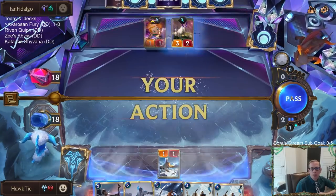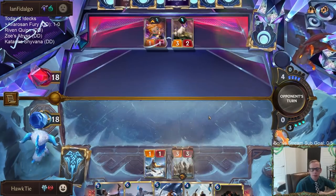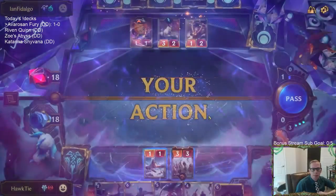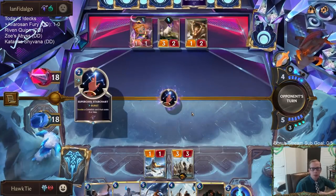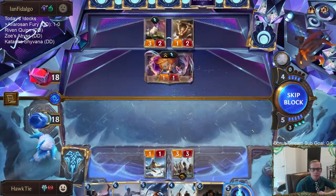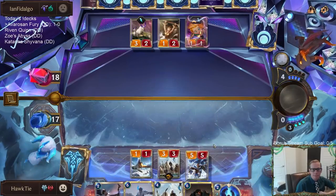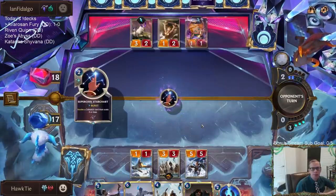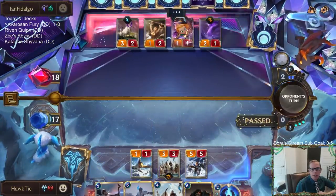We really want to draw spells right now — Troll Chant, Culling Strike, that kind of stuff. They've already created three super cool Star Shards. They're just going to have a ton of spells, and even though we can pump up some stuff, they're going to have Equinox, Stun Cards, and things like that most likely.